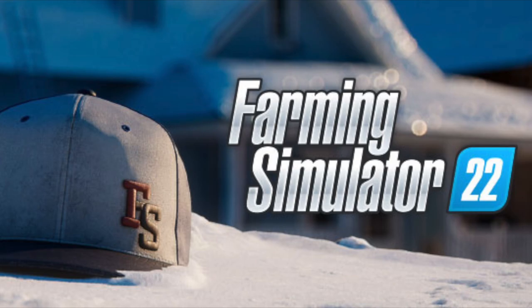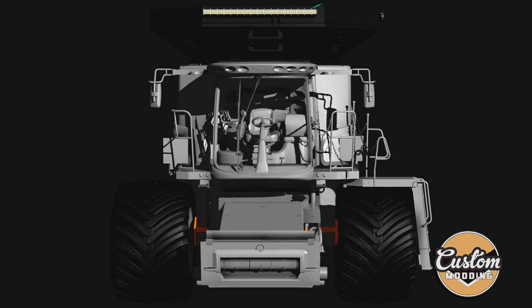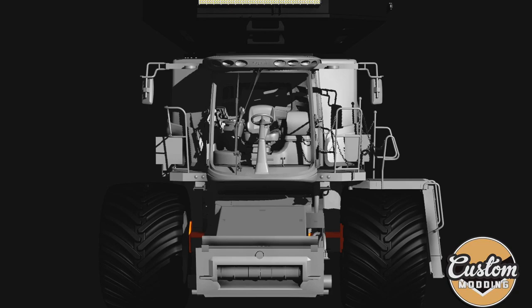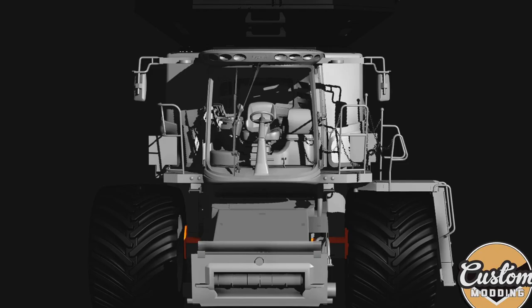Custom Modding teases a new combine that they're working on, although they didn't say what it is. We do know that they've been working on Project Red, so likely it's going to be a Case IH. By the size of it, this is going to be absolutely massive, with a huge topper on it — competing with the big boys out there. We're talking X9 territory for capacity's sake. Stay tuned to the channel, because over the next few days, we have something special — a presentation courtesy of Custom Modding.